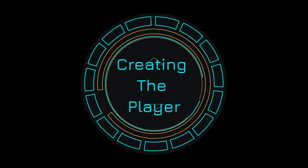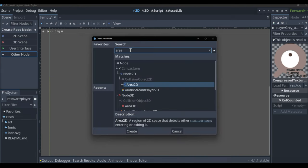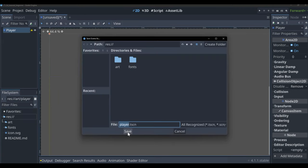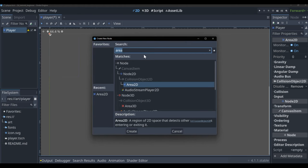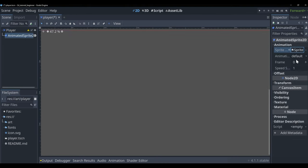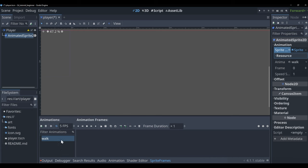To create our player, we're going to create a new scene. Click 'Other Node', type in Area2D, select it, and rename it to Player — capital P. Save it as player.tscn. Add a child node called AnimatedSprite2D. This animated sprite will hold what we can see for the player.